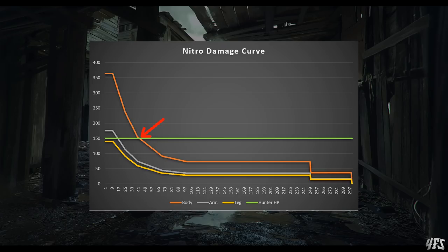The Nitro has the same modifier for both upper and lower torso hit locations — it doesn't matter if you strike the gut or the sternum, this weapon will behave identically. Limb hits become increasingly problematic. With a shot to the leg, you're only going to deal 140 damage.